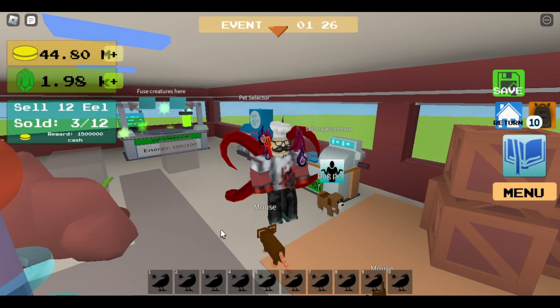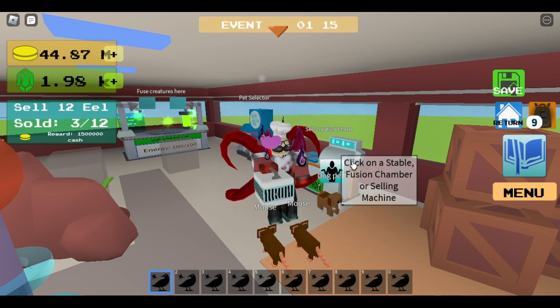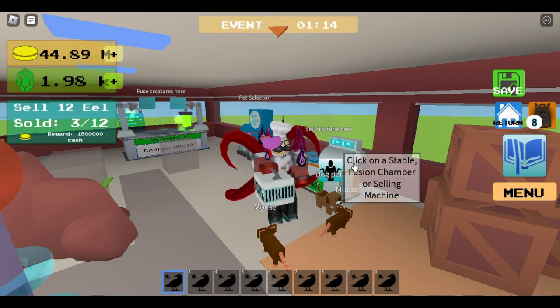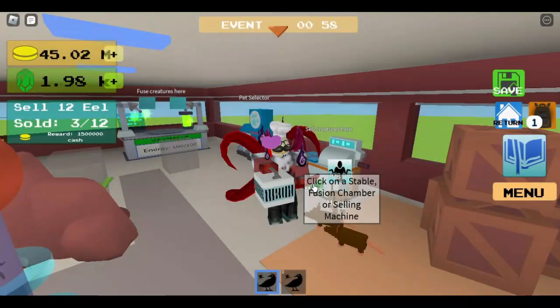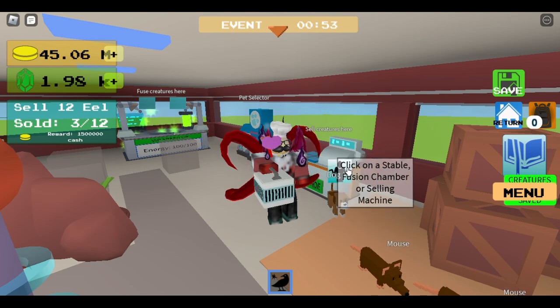Now let's go back. Okay guys, to get the Crow Man - which is our fusion that we'll get today - we have to clone and sell 10 crows. As you can see we have 10 crows here that I cloned. And then as you'll notice as we put the final one on we'll get the Crow Man - 3, 2, 1.